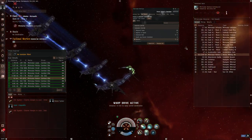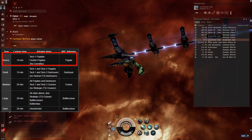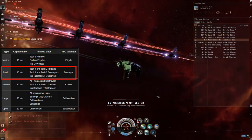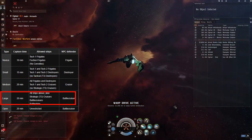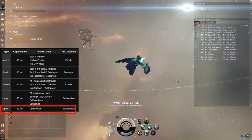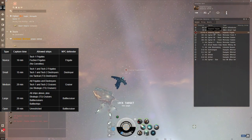This is where the ship size restrictions come into play. A Novice Complex will only allow T1 frigates to enter, but this includes the more powerful Navy and Pirate Faction frigates. A Small Complex will allow anything below Cruiser to enter, the Medium will allow anything below Battlecruiser, the Large will allow anything below Battleship, and the Opens have no gate at all. So if a Dreadnought wants to hang out there, well, sure it's overkill, but they are free to do so.